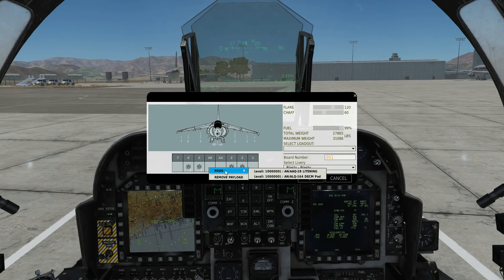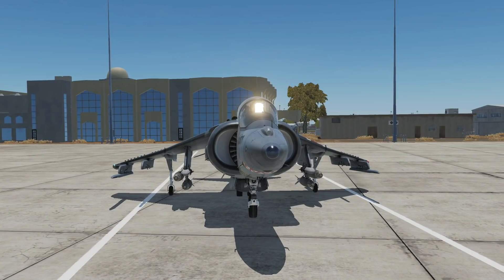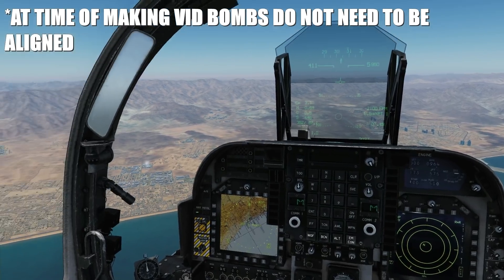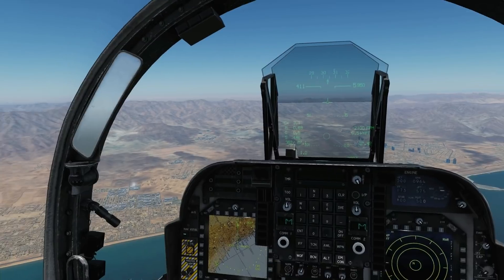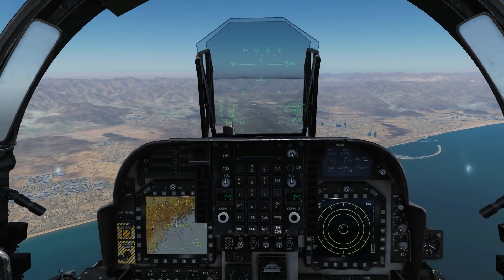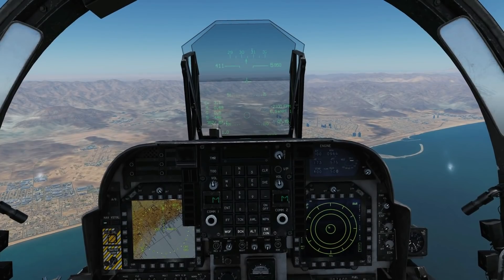We'll also want a targeting pod, as we'll show in a bit. We have our target a few miles in front of us, and there are two methods we can use to drop these bombs: the absolute method or relative method, otherwise known as pre-planned mode or TOO — target of opportunity. Those are the terms we're going to use to keep them in line with the Hornet and other aircraft. First, we'll look at target of opportunity.